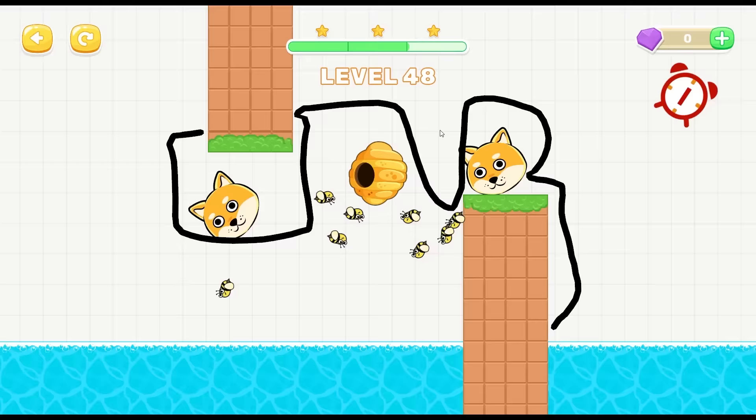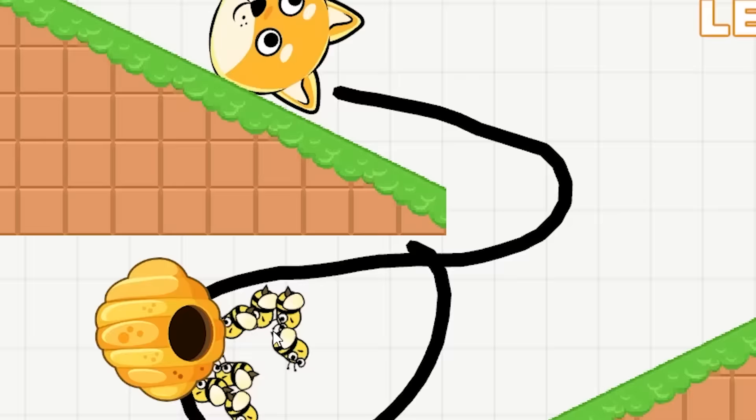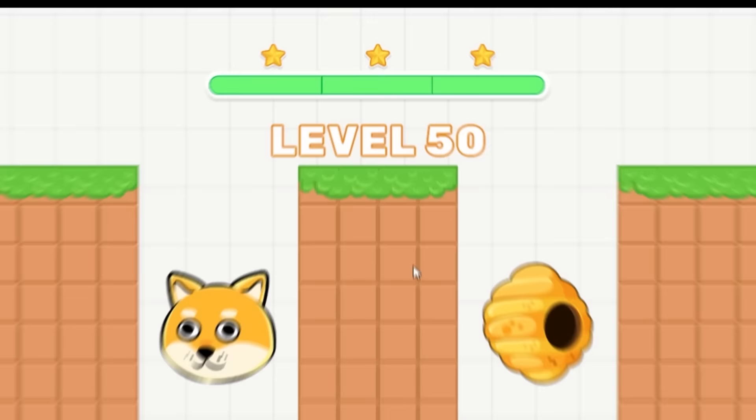We have to try something different here - just make it kind of weird. This is actually three stars still, it's working. One more second - there we go! We have a ramp here. I'm just gonna trust that whatever it is continues to push my Doge up the hill. Thank you! Level 50 - I don't know how many levels are in this game, is this the final one?